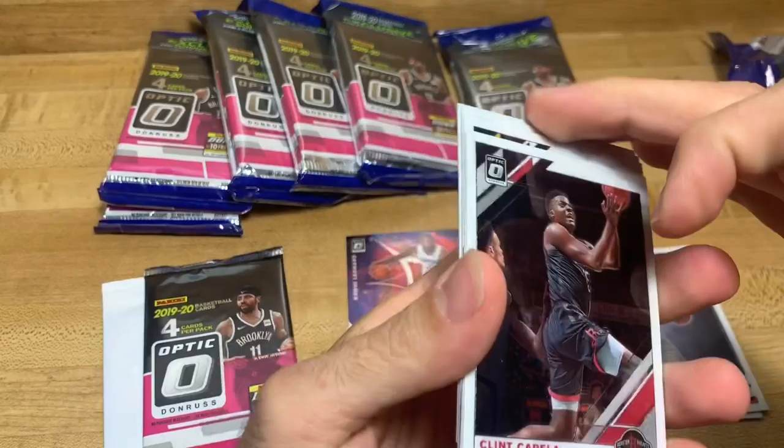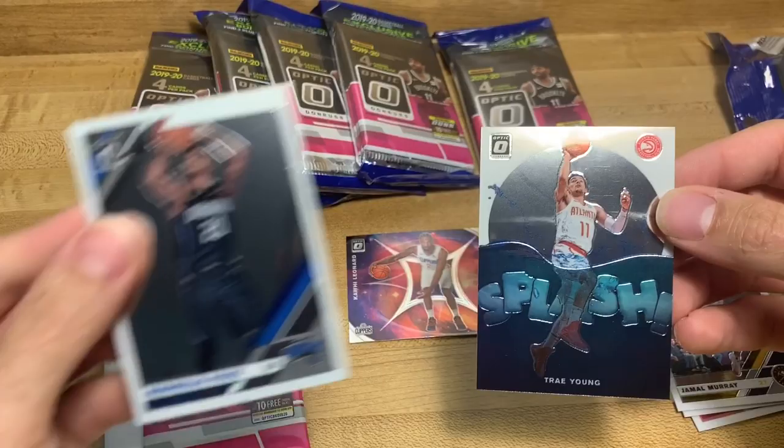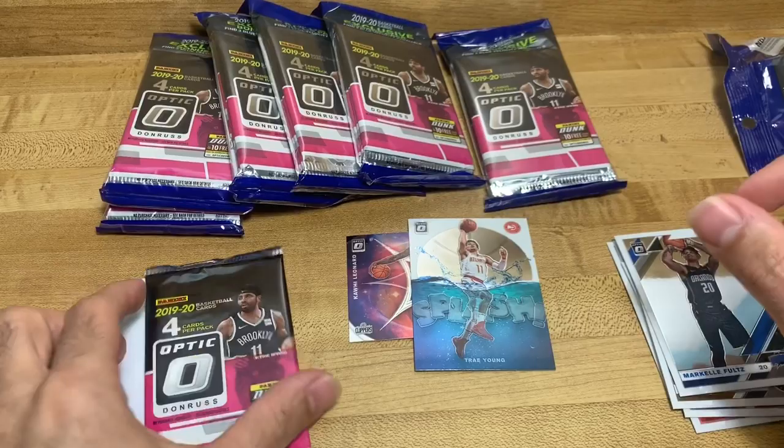Alright, Clint Capella, Jamal Murray, and a Trey Young Splash - it's not really fully holographic but it's nice. And then we got a Markelle Fultz. Splash cards are nice.